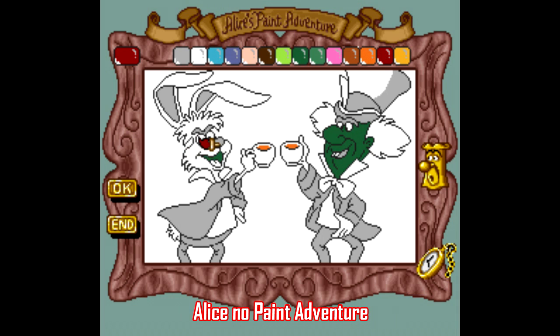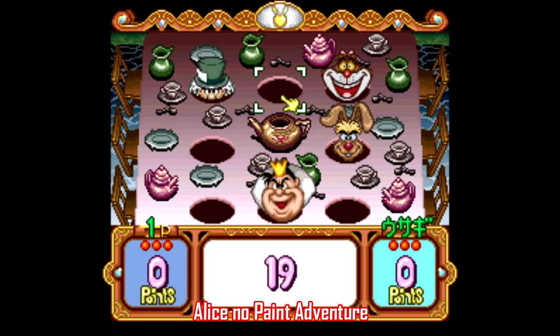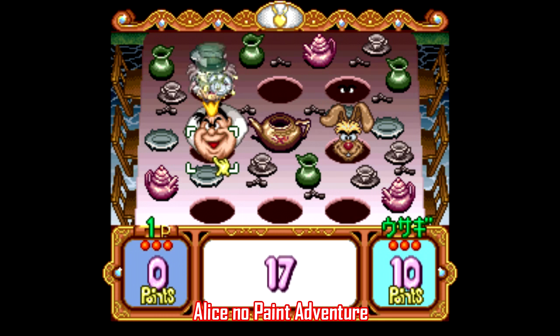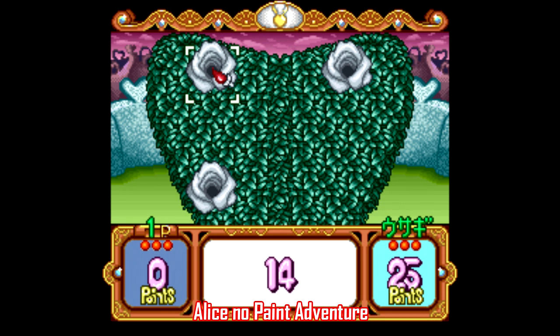Next, there's another Super Famicom release that never left Japan — Alice no Paint Adventure. It's a Mario Paint-type game based on Alice in Wonderland. Well, kind of. The paint options are pretty limited; it's pretty much just a coloring book with some really easy minigames thrown in. It is at least compatible with the SNES mouse. But I can definitively tell you this is a game that does, in fact, exist.